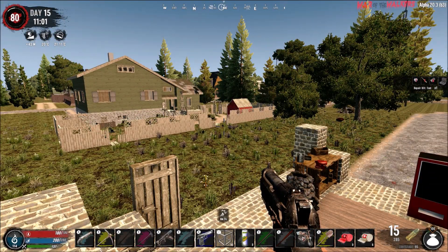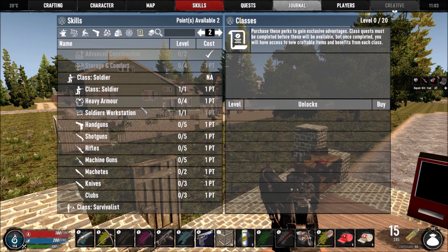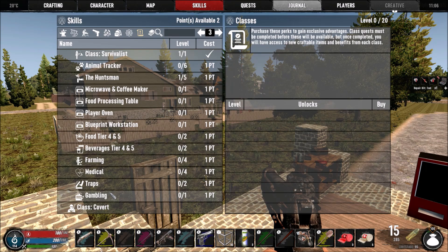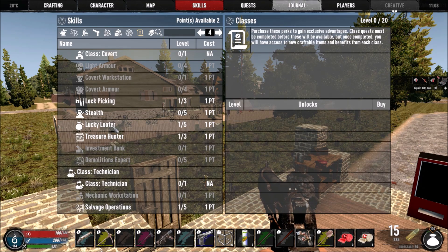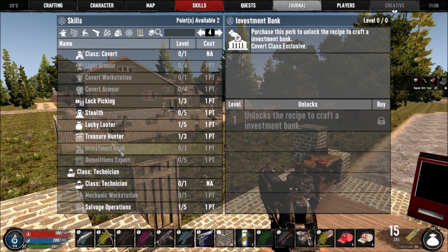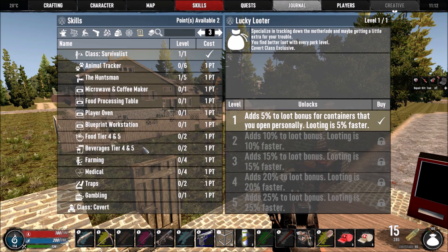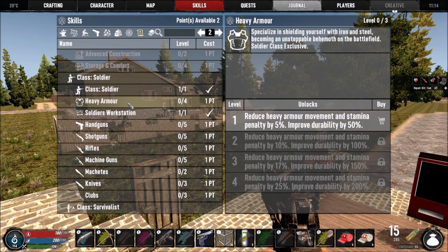I still have skill points left. I wonder if I shouldn't save these two for now, although we need Mother Load. There's still so much we can make. Someone said there's something I can make under Covert. Investment Bank — you purchase this perk to unlock a recipe to craft an investment bank; basically you earn coins this way. Lucky Looter is locked under Covert class.